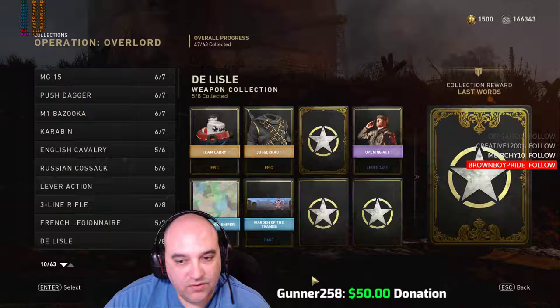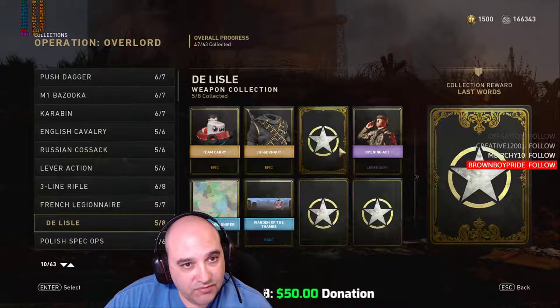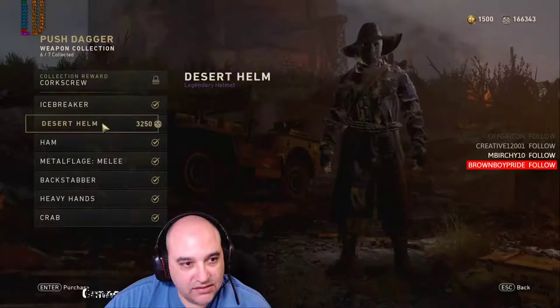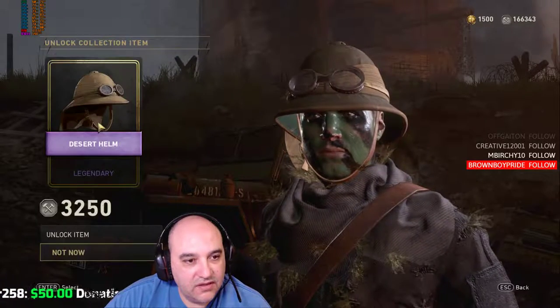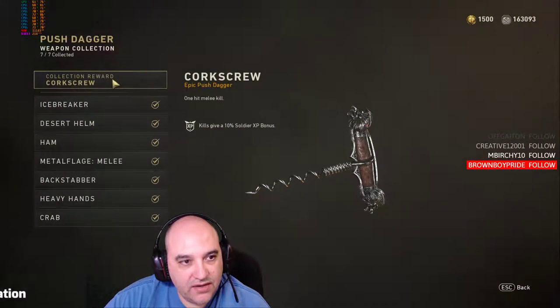What's up guys, GatePornSlamer back in Call of Duty World War II. I'm going through my remaining collections and buying the last items I need to complete them. Here we need a Desert Helm, a Legendary Helm at 3,250 primary credits, and this is for the Corkscrew Epic Push Dagger.